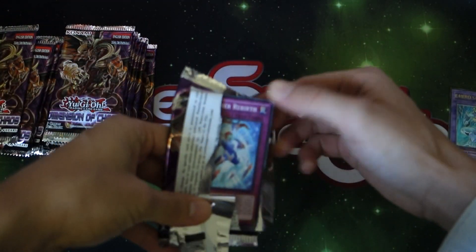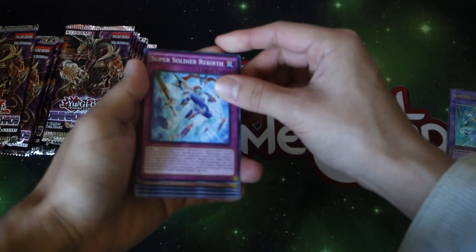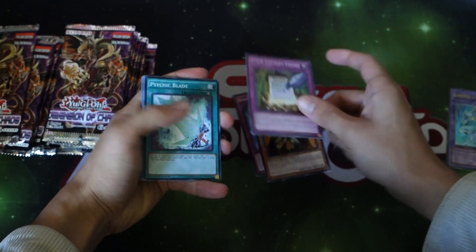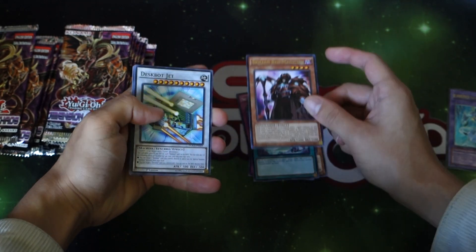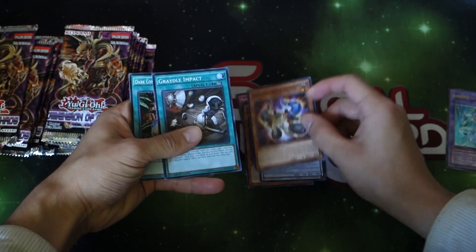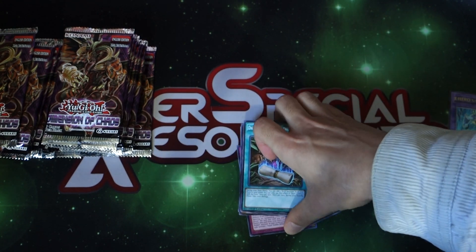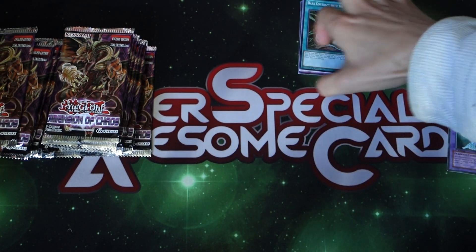This is actually like the third box I've opened already, so we'll go kind of fast through some of the commons and cards we've already seen before. So we got Super Special Reborn, Demonic Psychic Blade, Skilled Red Magician, Despot Jet, the Soulhorns Grail Impact, and Dark Contract with the Gate for our first pack. I'm just going to set everything aside.